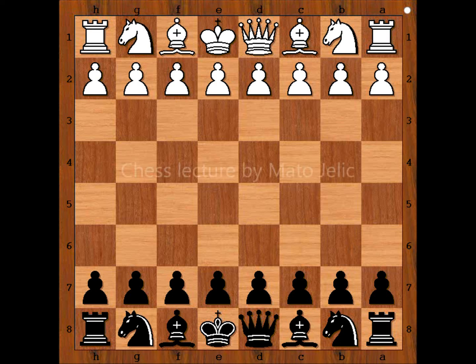Hi, this is Mato. In this video I will show you a game between Donald McMurray and Abraham Solomon Kuzman. This is a rapid game, played in New York in 1937. Time control: 10 seconds per move.